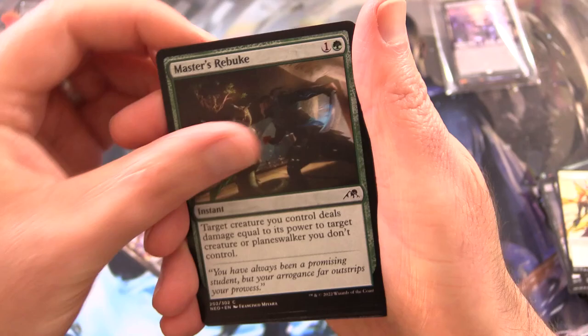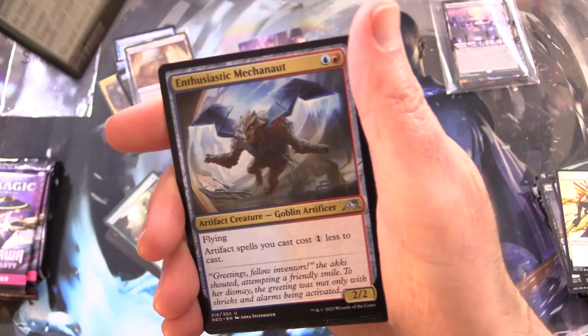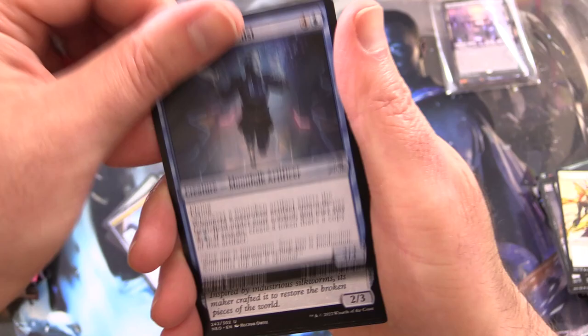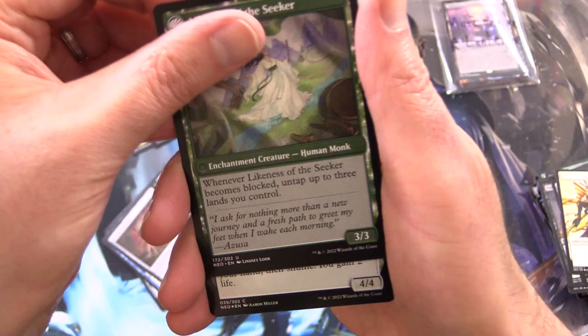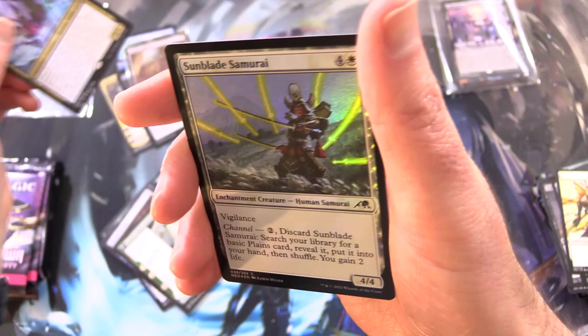Imperial Subjuer, Master's Rebuke, Jukai Preserver, Jukai Trainee, Favor of Jukai, Enthusiastic Mechnaught, Goblin Artificer, Replication Specialist, Circuit Mender, and Azusa's Many Journeys flipping around into Likeness of the Seeker. And the rare is Katoos the Silent Spider, Foil Sunblade Samurai, and nothing from the list there.